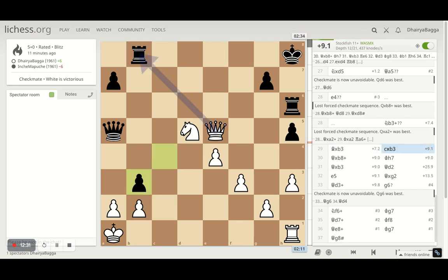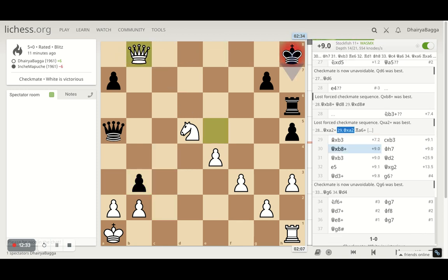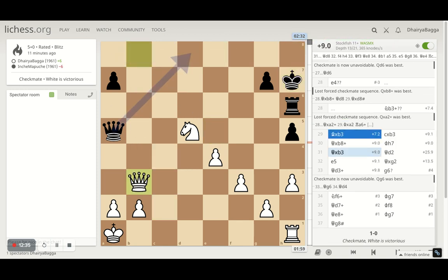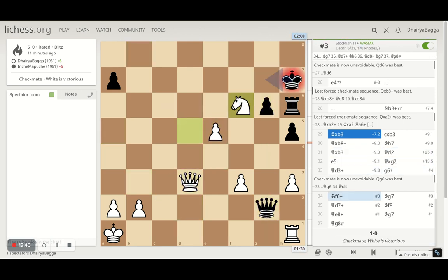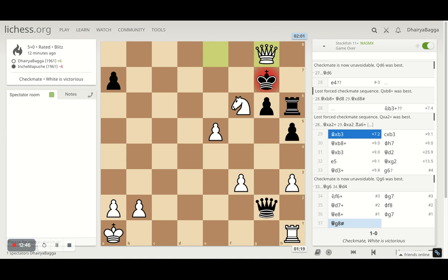He gives away the knight, I take, he takes back, and now I take with the queen giving him a check and then taking the pawn as well. Then just trying to make sure I'm on to the opponent here, not giving space, making moves from here, finding the right moves at the end finally.